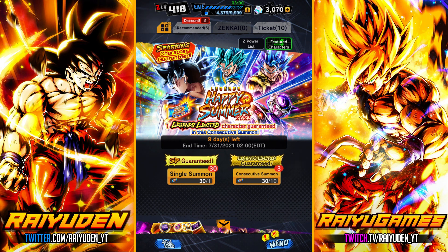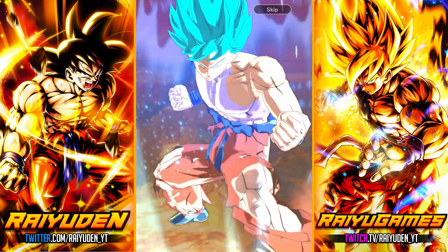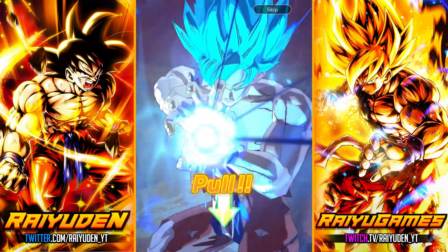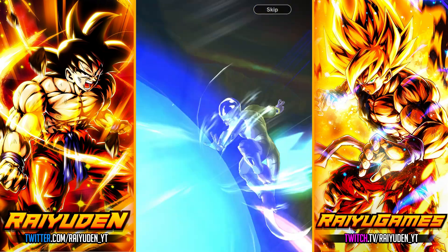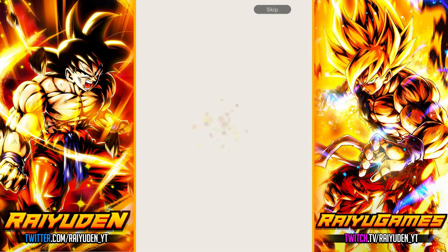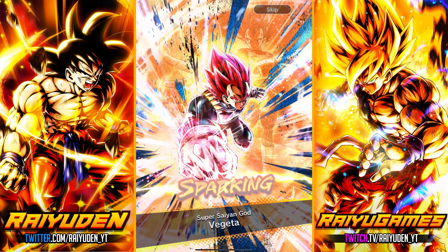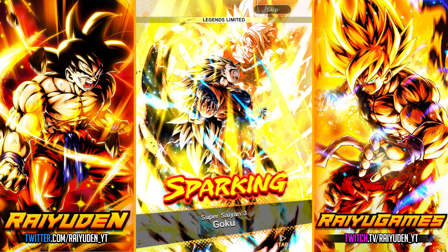Now I move on to the Ticket Banner. The way they set it up to get the 30 kind of stinks, but no big deal. I'm hoping we're going to get more than just three Legends Limited characters — since three multis, one guaranteed each, fingers crossed maybe four or five. I wonder what the newest LF was — I think it doesn't include LF Future Gohan and stops at Gogeta Blue, UI Goku, and Broly, so nothing from 2021. That is a throwback. There we go — it's the homie. Always nice to see more copies of him.